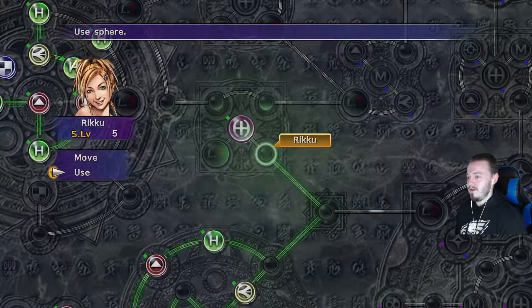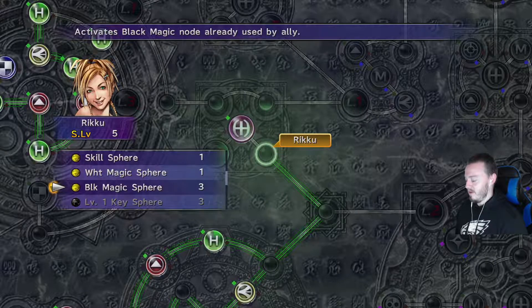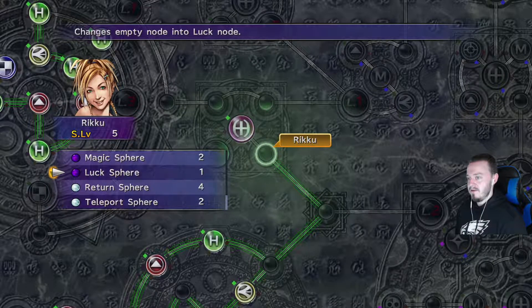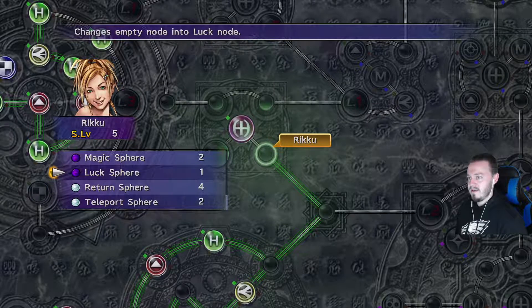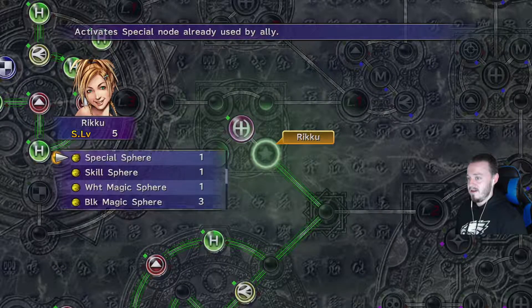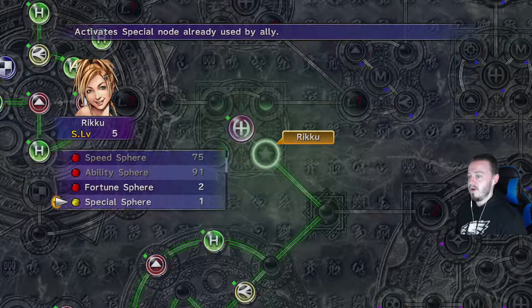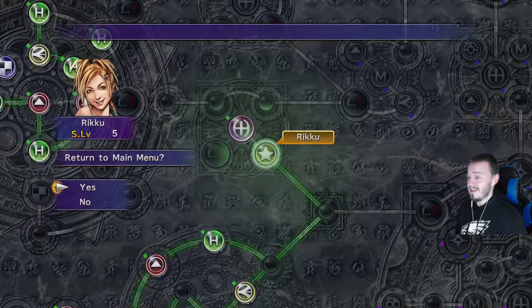I think that's it for the main Sphere Grid moves. We've got a Black Magic Sphere, and actually, Luck would be nice for Rikku because she can have better luck stealing things. Let's use the Fortune Sphere to activate the Luck node — increased by four. That's pretty solid.